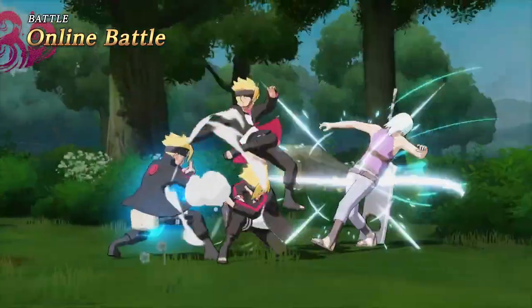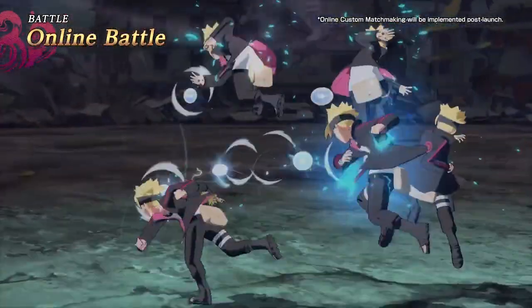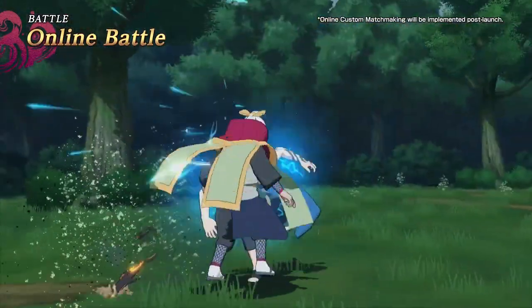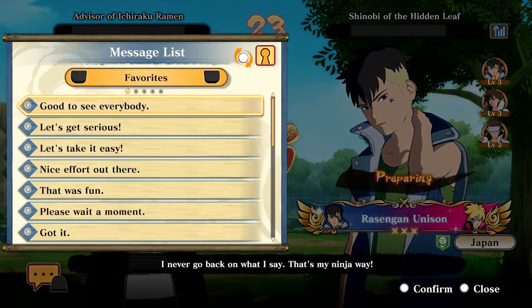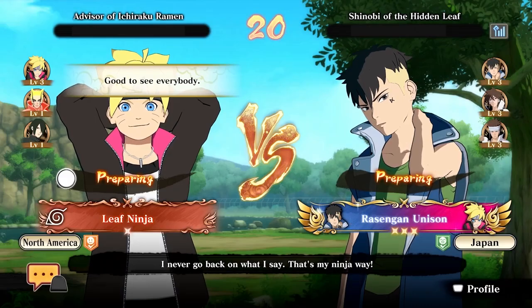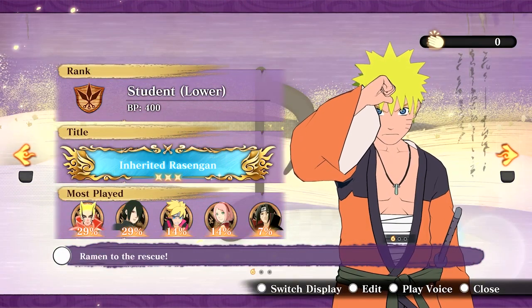In Online Battle, go against players from all around the world. Enjoy casual matches or challenge yourself by playing Rank Match. Additionally, you can communicate with other players before the battle with new features like chat and stamps. You can also exchange ninja info cards after the battle and bond with players from around the world.